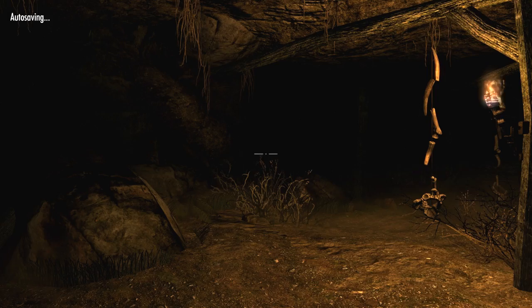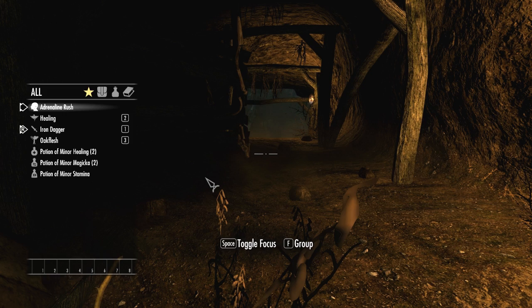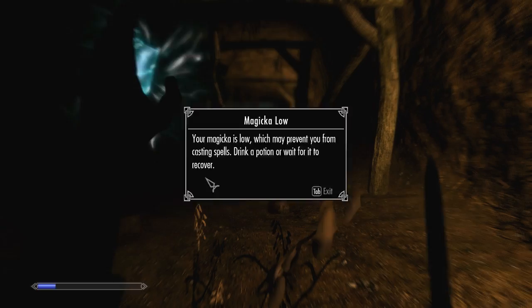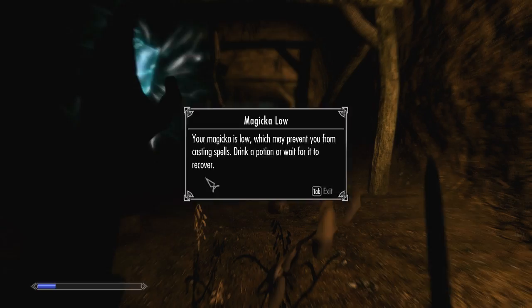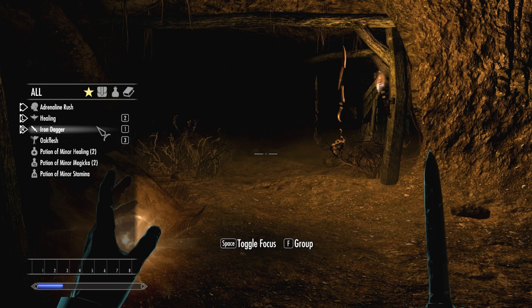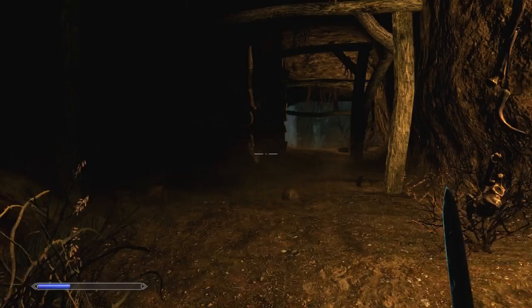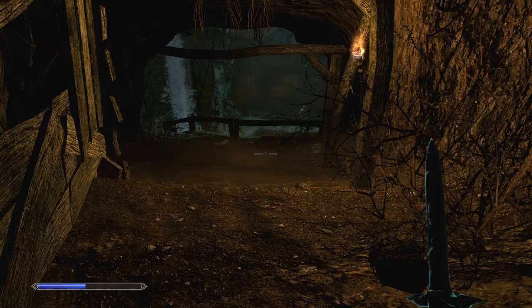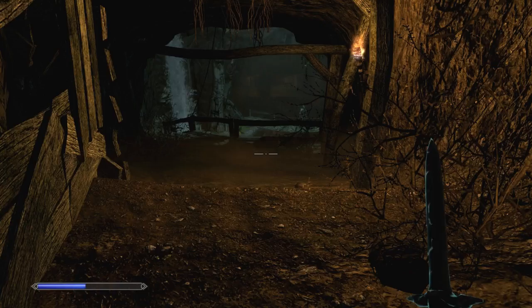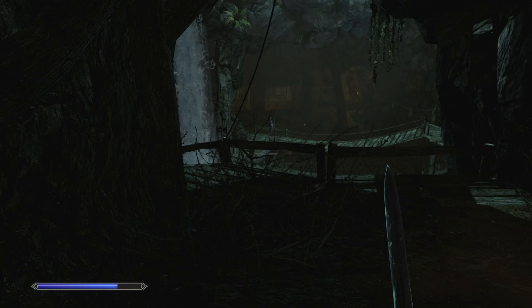I also decided to start out with Oak Flesh available right away. I actually detected that. I guess I need two daggers. We're going to want to level up our sneak as quickly as possible. What we'll do is start over here — this guy is going to come around and we'll just stab him.